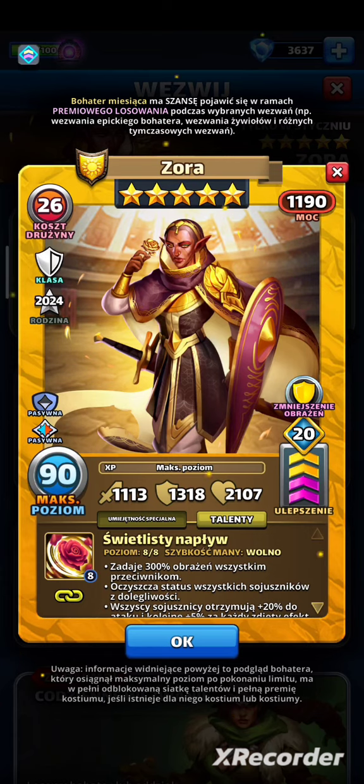Na szturmie może być gotowa po 6 klockach i to jest ok, natomiast nie widzę jej za bardzo na szturmie jako tanka. Może jako flanka by lepiej działała, ale wątpię, że ktoś na wyższym poziomie rozgrywek będzie jej tam używał. Podsumowując, Zora jest całkiem solidna — świetne defensywne statystyki, niezła klasa, dobry efekt drugiego przełamania, świetne pasywki i niezła umiejętność specjalna.